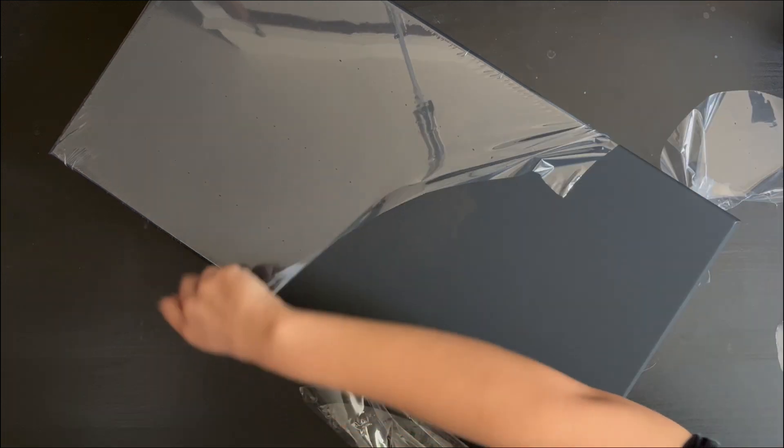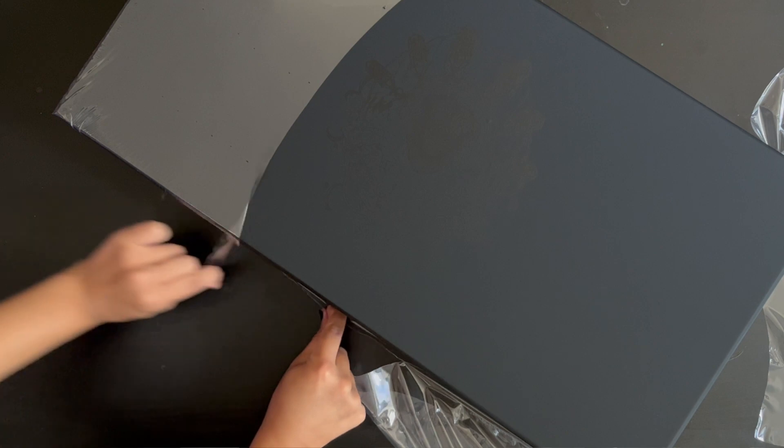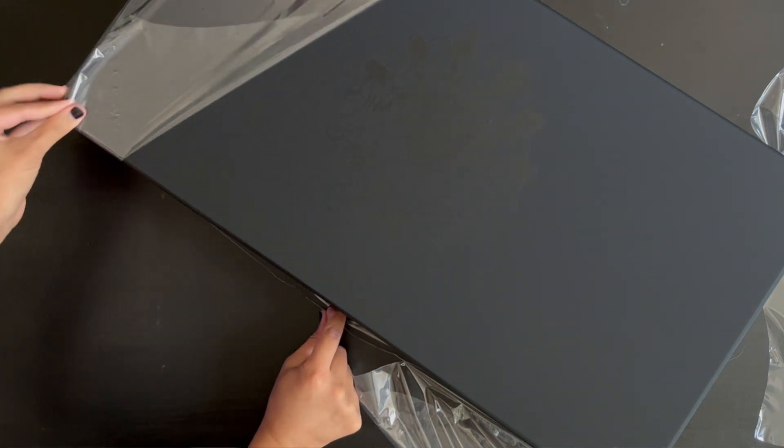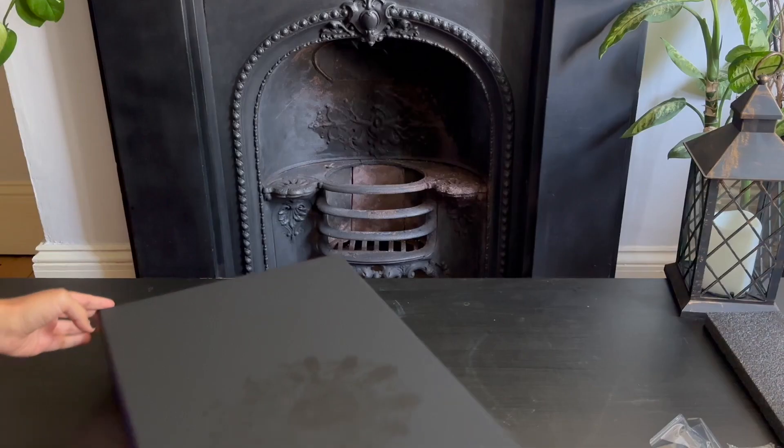Flipping the box over, you can see that it looks very similar to the main Kingdom Death core box, and very satisfyingly it's the same depth and width, so they stack very nicely on top of each other, which I'll show at the end of this video. After very satisfyingly removing all of that cellophane wrapping, here's the final expansion box itself — very high quality, just like the main Kingdom Death box, which for an expansion is quite unnecessary but still very appreciated.